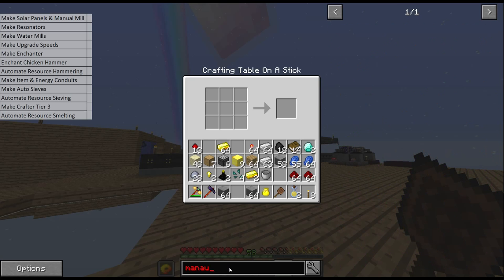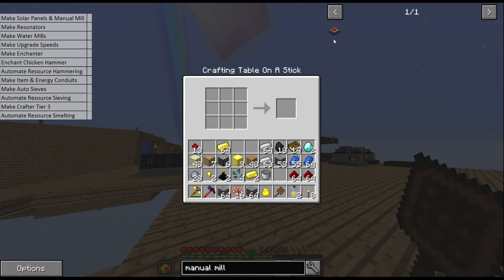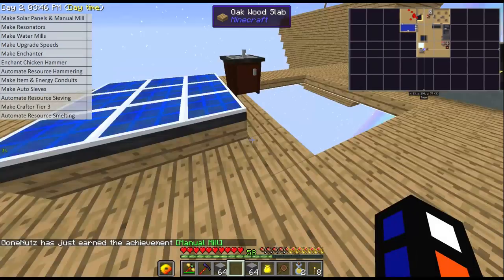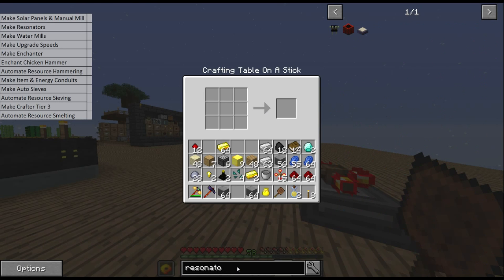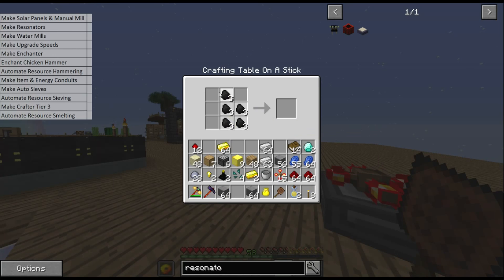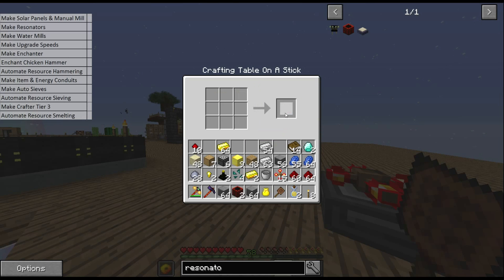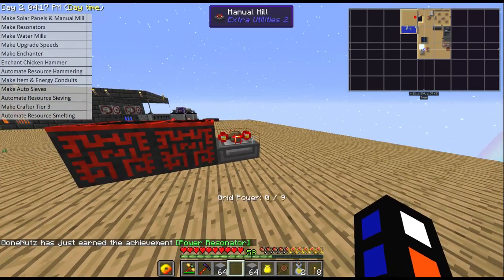To increase that further we also want to make a manual mill. The reason I do it in this order is because we want to get to the water mills as quickly as possible. If we have a bit of solar power and our manual mills when we make our resonators, we don't have to wait very long for it to speed up its own creation. I actually make two resonators as well, which is just a block of coal, resonating redstone, and everything there.